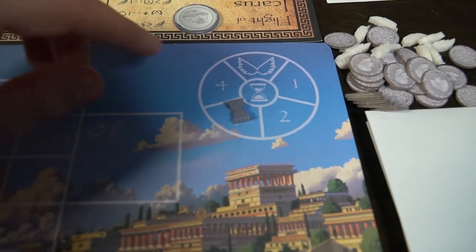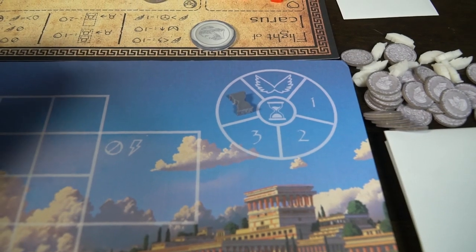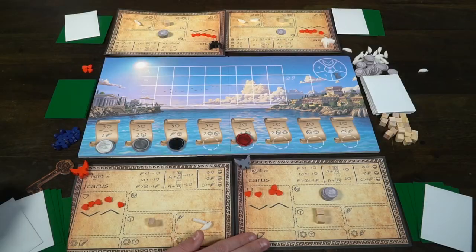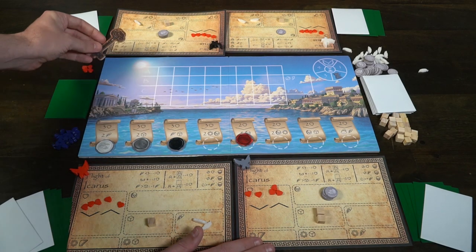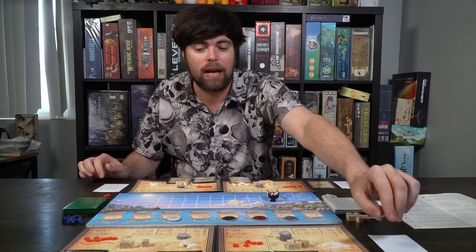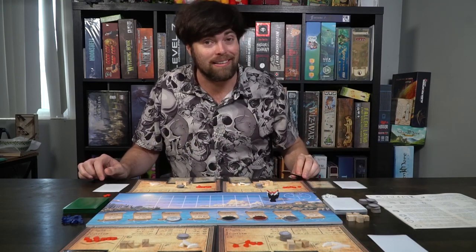Once the fourth round is over, you'll move to the flight phase, and that's when the flight begins. But before I talk about the flight, I want to mention one other thing important in the flight phase. At the end of every round, once you've spent all your stamina as much as you can and people want to move on, you're always going to pass the first player marker to the next player and then begin the next round. That's also part of the flight phase too — so if I went first through the fourth round, it would pass back to me for the flight, in which case the flight begins.